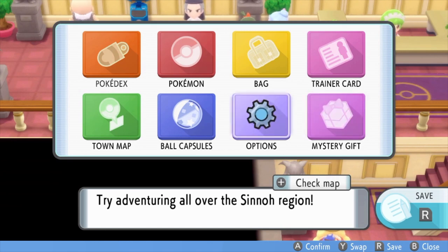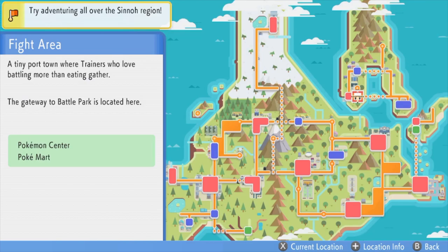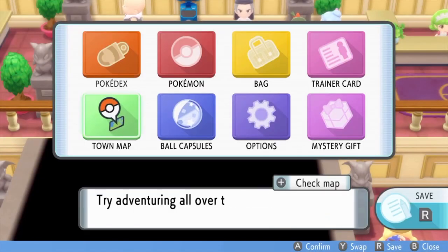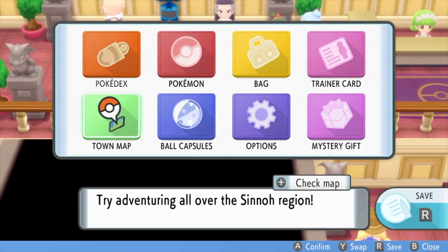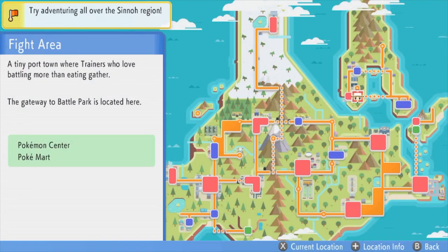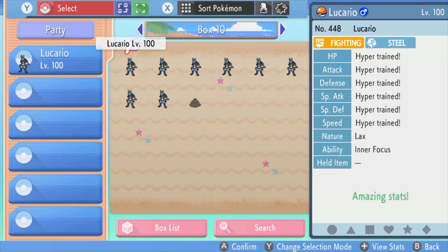I think it's right about here. I'm gonna go to town map. The clown is still in the way. Okay, right about here — go to town map. The clown is out of the way, so let's go talk to the man. Want your Pokemon to undergo hyper training? Yes.